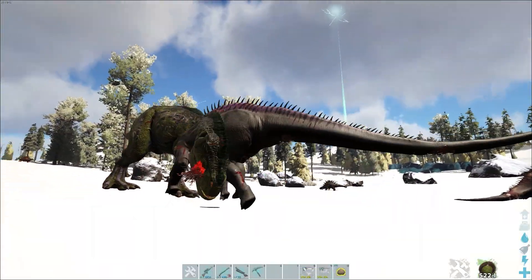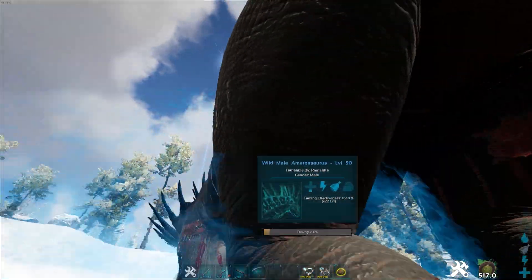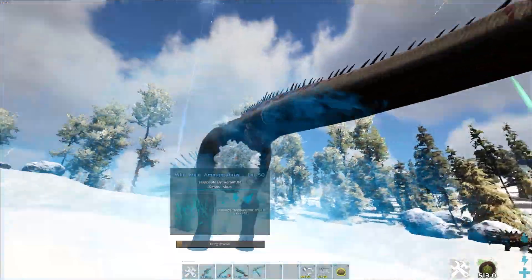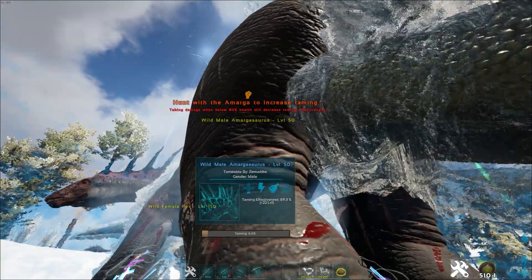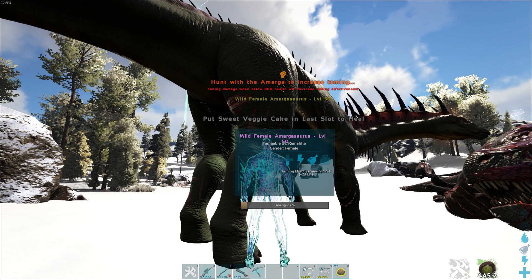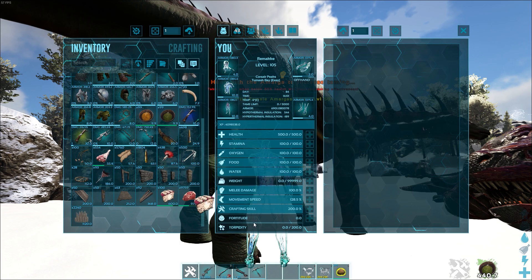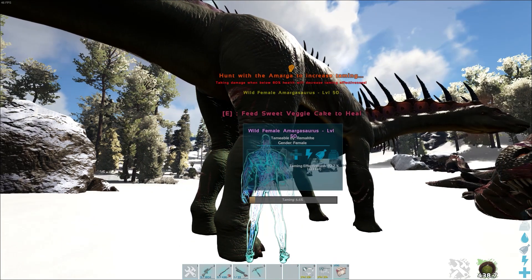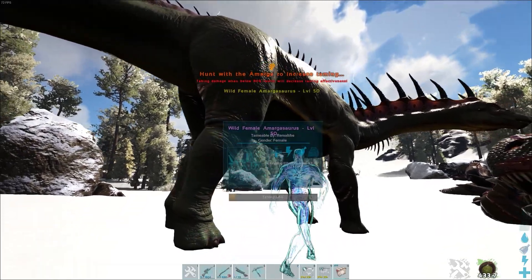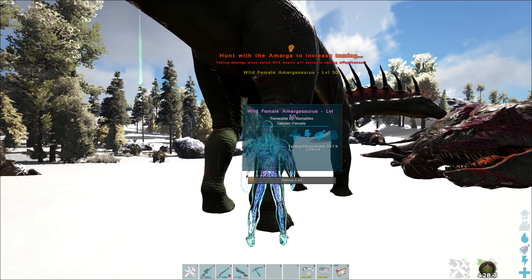After it's below 80% health — you see it's even shown there — we will have to put some Veggie Cake in our last inventory slot and just feed him passively as you know it from other creatures. Then he will be healed a little bit, but you still see the effectiveness is worse than before.